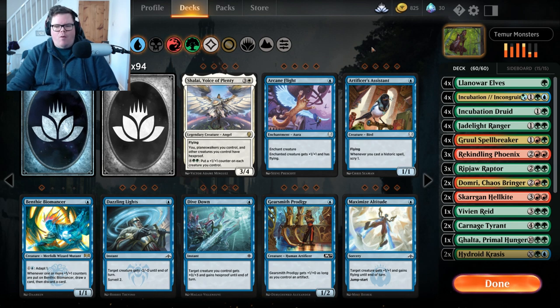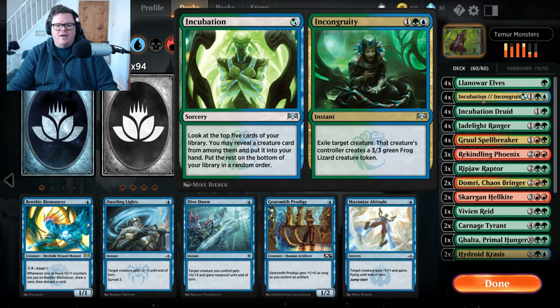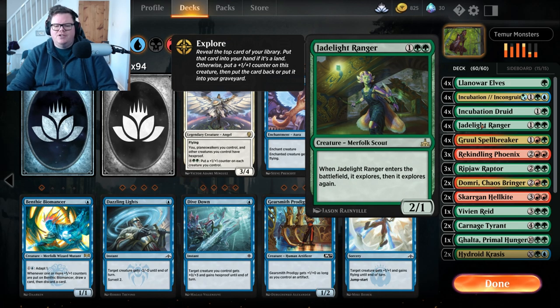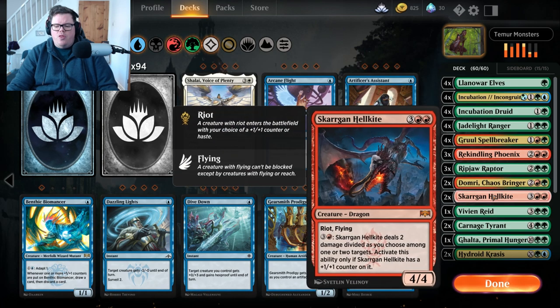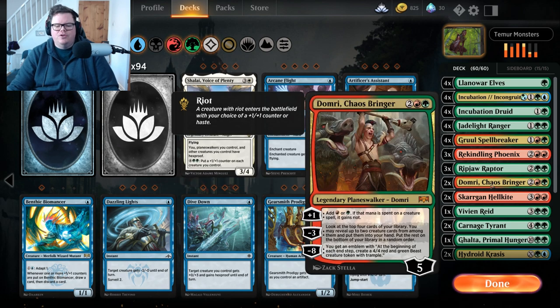Fingers crossed it plays just as well in the gameplay. This is just going to be a quick guide so people that haven't seen the deck yet can have a little look. We've got Llanowar Elves, Incubation Druids for mana ramp, Incubation/Incongruity for exile, and we're Temur so we're adding blue. The top five cards look is handy. We've got lots of monster creatures, Jadelight Rangers for explore triggers, Gruel Spellbreaker, Rekindling Phoenix, Raptors, and the big Hellkite — absolutely amazing.